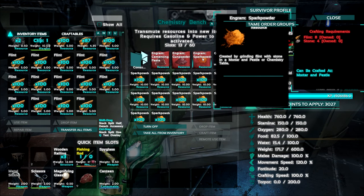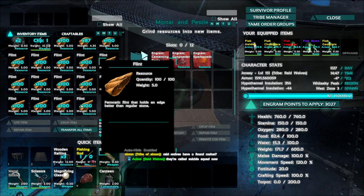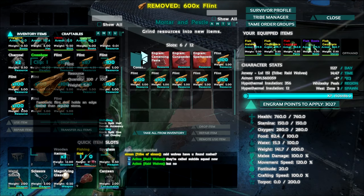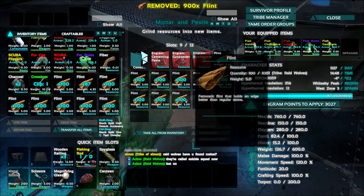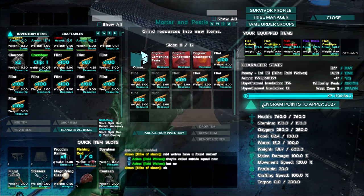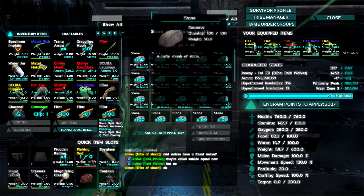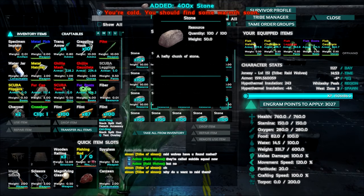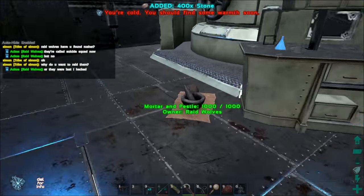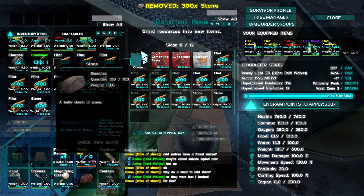We'll try to do the same with the mortar. I'll just put in 800 flint and then 400 stone. Now I've got 400 stone loaded into the mortar — let's see how slow it is.